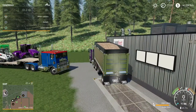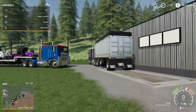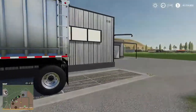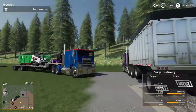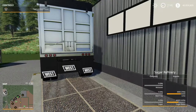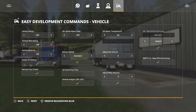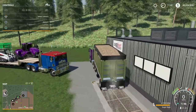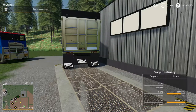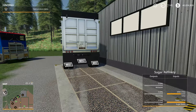We'll go ahead and dump the sugar beets in there right quick. All right, we've finished unloading and we actually have some more space, so let's go ahead and see how much sugar beets it takes. We'll cheat in some more - there we go, got another full trailer. We get 72,000 liters as a capacity on these things.